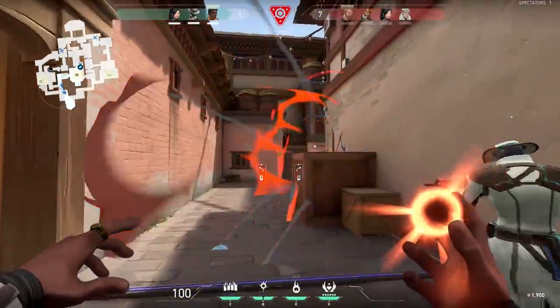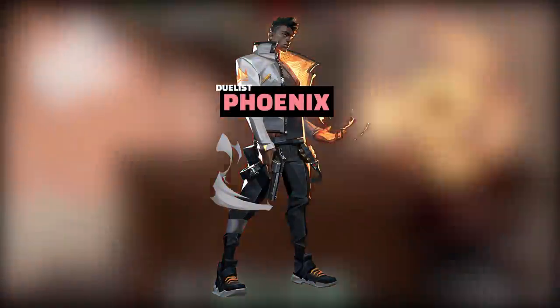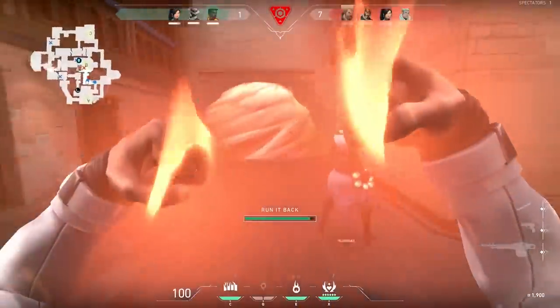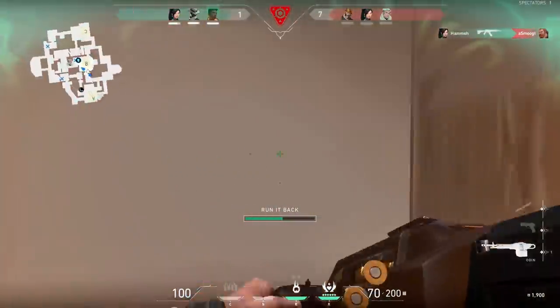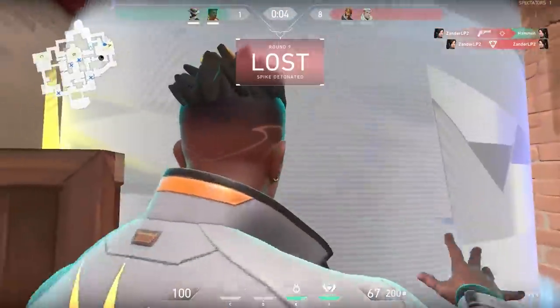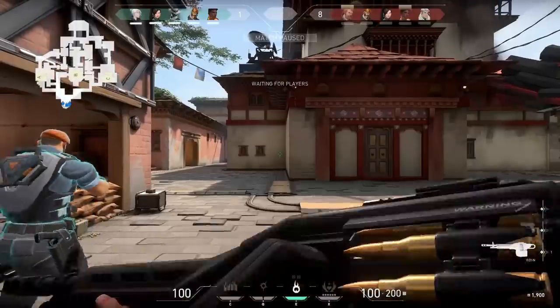Next up, let's look at Phoenix, the British character. A lot of people think Jett is the super OP carry, but honestly, I think it's Phoenix. Phoenix is really easy to get pop flashes off and deploy the Blaze wall. He's very effective, and his ultimate lets you go full no-brain-mode and rush in. It is really, really strong.